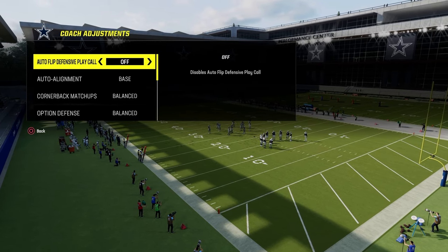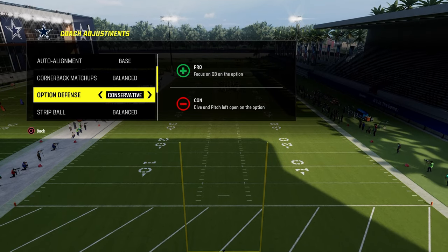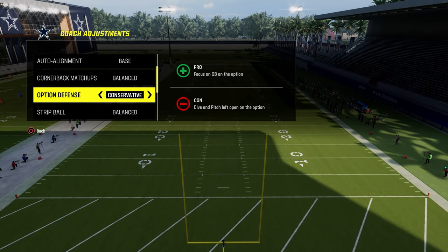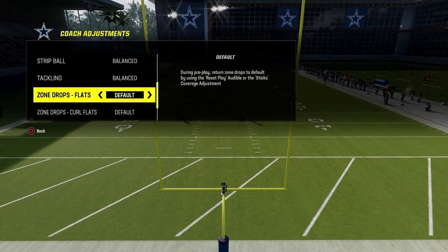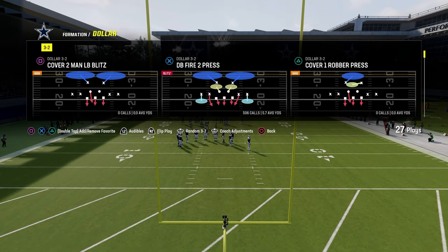Let's take a look at our coaching adjustments. First and foremost, auto flip is going to be off, auto alignment is going to be base, and option defense is going to be on conservative. That's actually pretty important when you're playing the bunch strong nasty formation. Pretty much everything else is going to be on default, including zone coverage, which is really, really important.